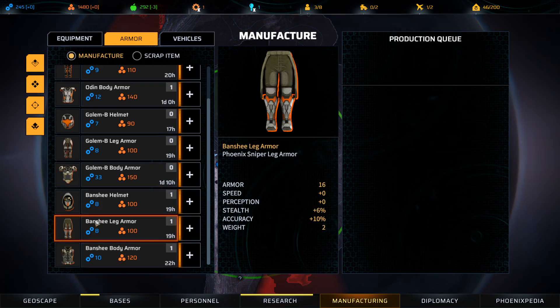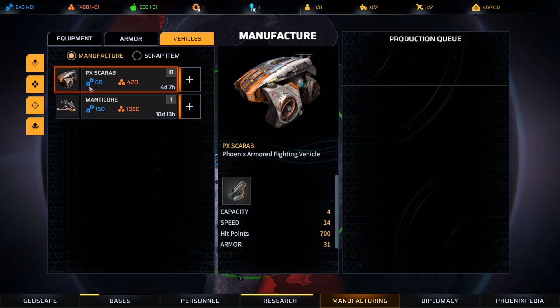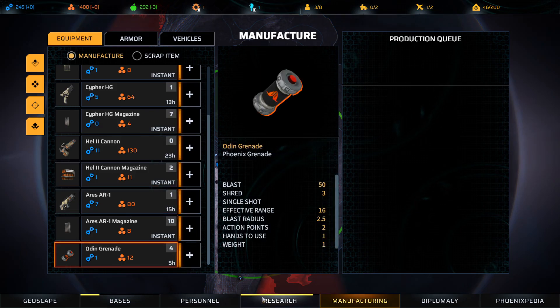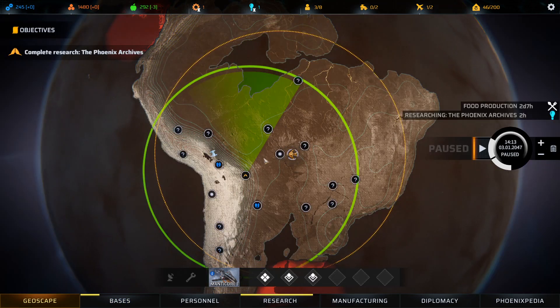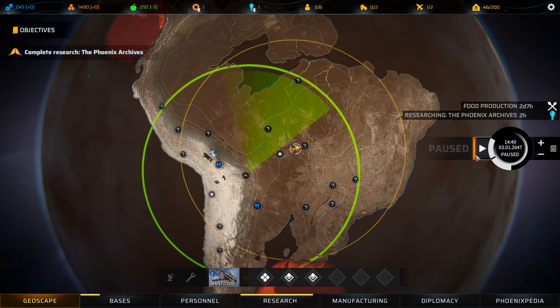Is there anything we can manufacture? We could try to manufacture a scarab, but it's going to take five days and a lot of our tech, and I don't know what our tech is good for yet. I think we just move on. We're building food production - let's just research some more and get time moving.